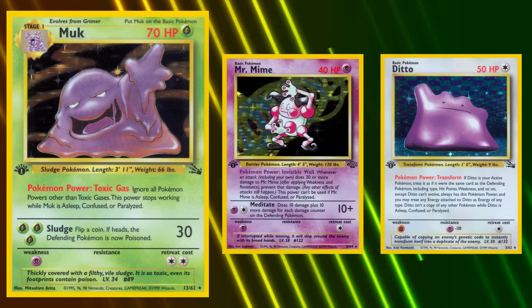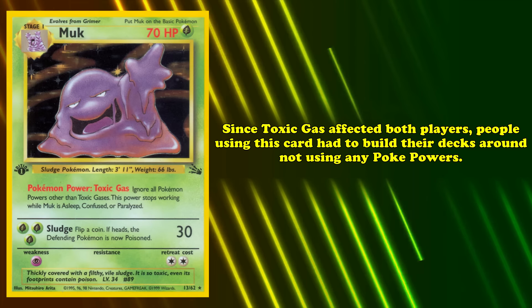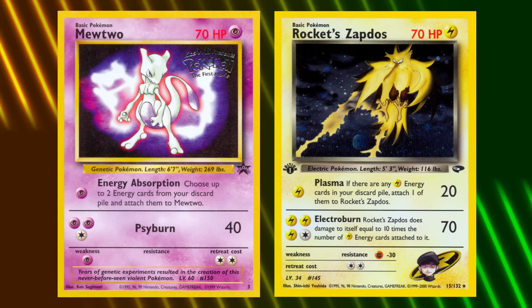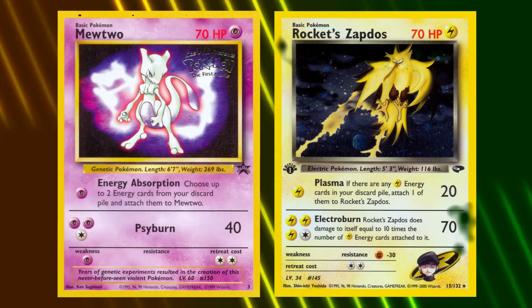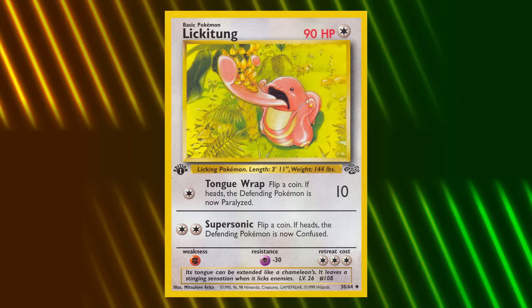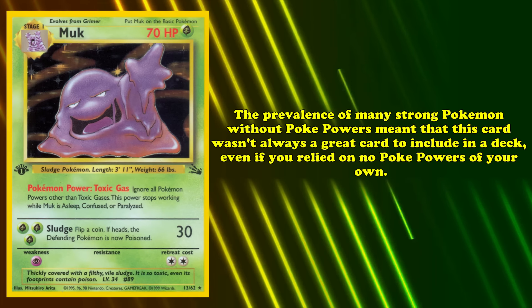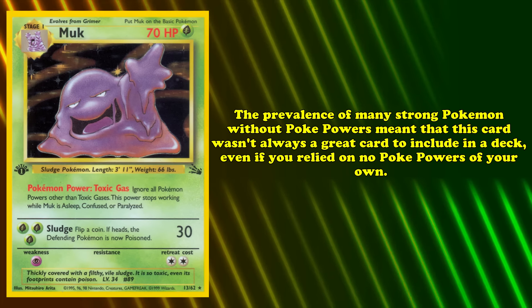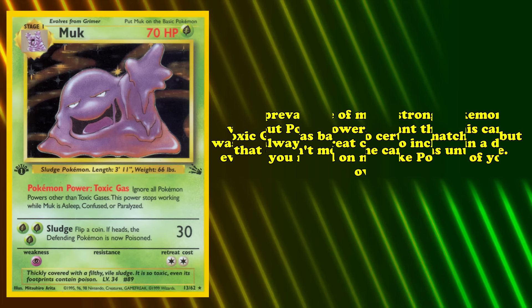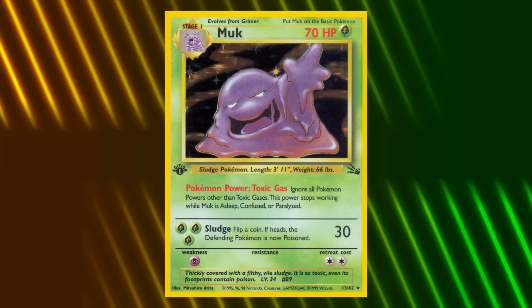Cards like Mr. Mime and Ditto were wholly reliant on their Poké-Powers to fulfill their utility roles. Since Toxic Gas affected both players, people using Muk had to build their decks around not using any Poké-Powers. Cards like Mewtwo and Rocket's Zapdos provided great damage output regardless of Poké-Powers, and Lickitung's Tongue Wrap could paralyze your opponent's Pokémon for added disruption. The prevalence of many strong Pokémon without Poké-Powers meant Muk wasn't always a great inclusion, but if it was strong in a given matchup, it could often be game-winning.